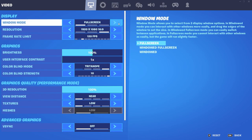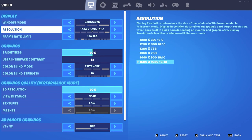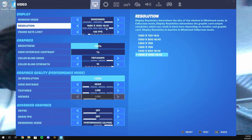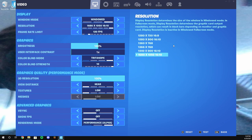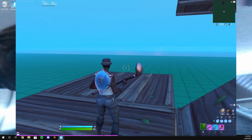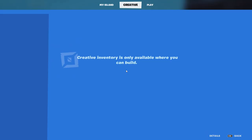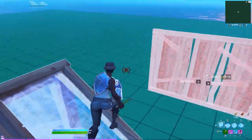You go to settings — this is all in Fortnite, by the way. You want to go to Windowed, 1680x1050. I don't know if this works with other settings, but I just use 1680x1050. And then what you're going to want to do, you want to press Alt and Enter at the same time, and boom — now you have stretch res.